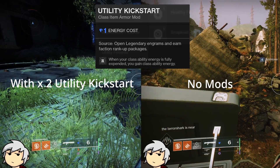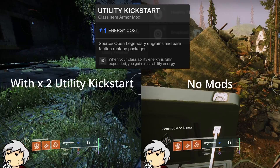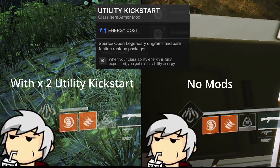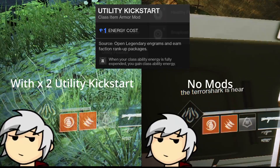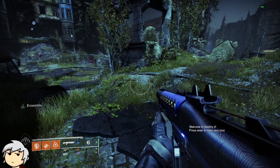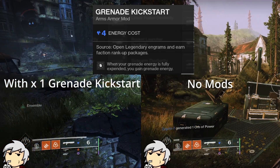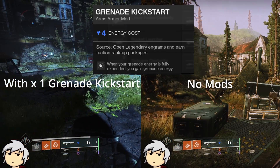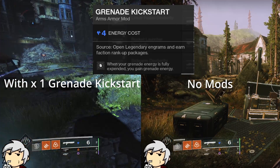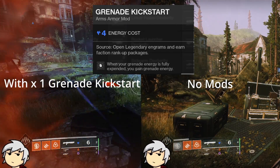Pre-preparation only reduces the cooldown to 10 seconds, and this is with stacking mods — meaning 2 — as they are the most cost-effective to use. A Hunter's Incendiary Grenade at Tier 5 has a 59-second cooldown. With 1 Grenade Kickstart mod, this reduces to 51 seconds, around an 8% cooldown reduction. With 2 mods, it goes down to 45 seconds — around a 14% to 15% reduction due to rounding.